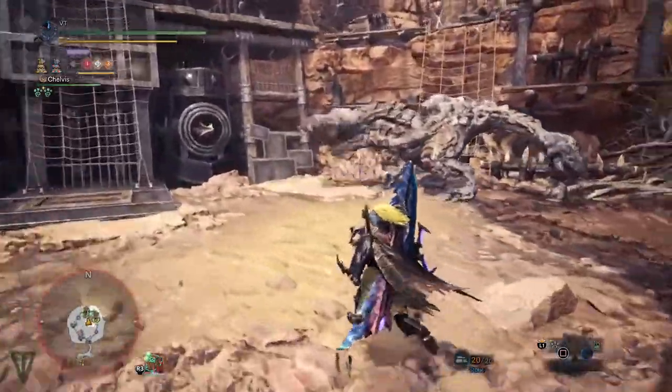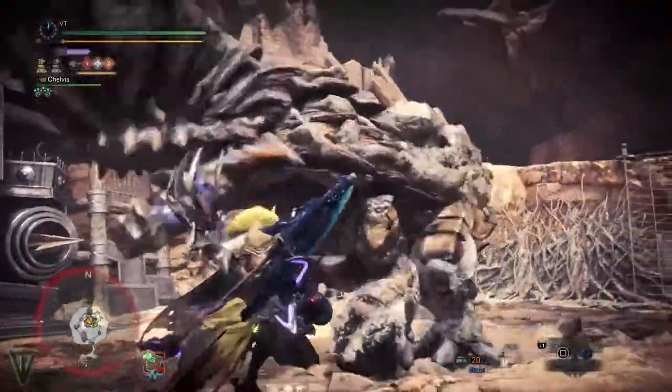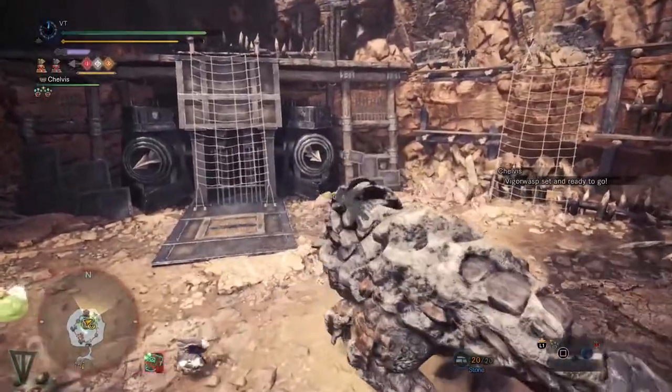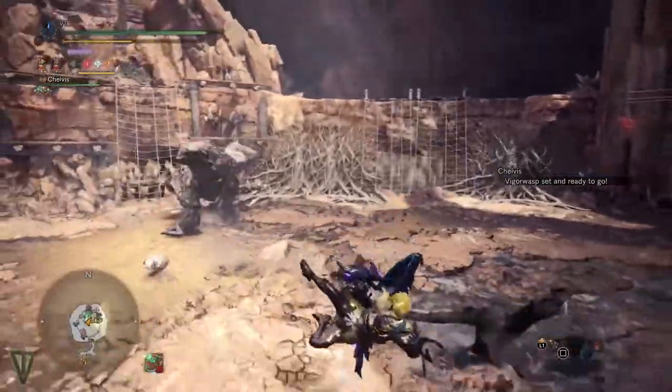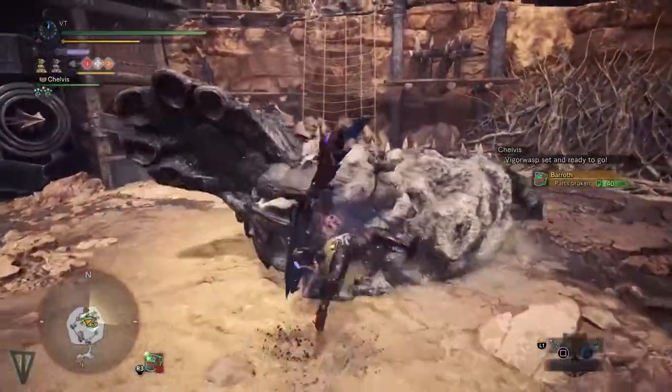A quick recap on how to actually perform a flint shot in case you didn't watch my Clutch Claw tutorial video: grapple onto a monster's head, aim them at a wall with circle or B, and then press R2 or right trigger to send them flying into the wall. If close enough and aimed properly, they'll smash into the wall, dealing massive head damage and knocking them down.